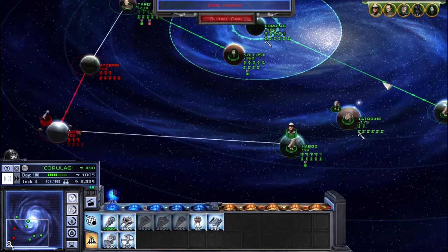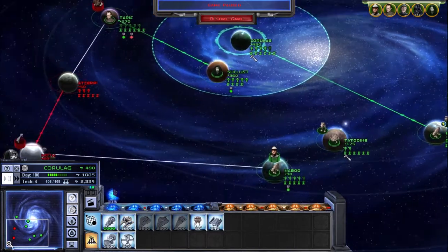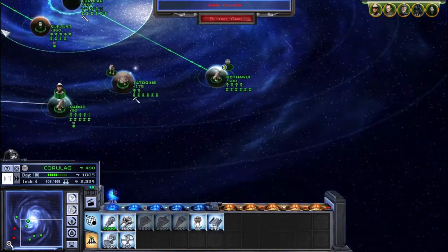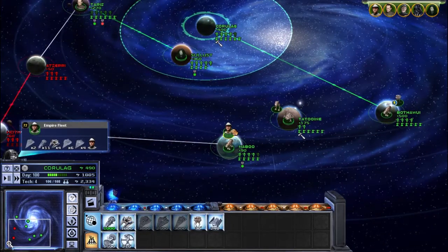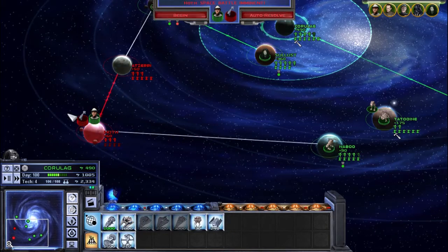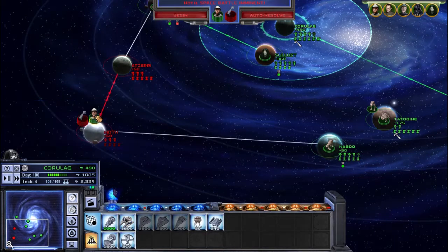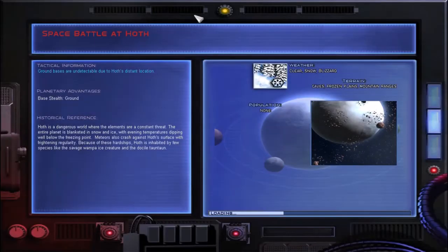Hey guys, welcome back to Star Wars Empire at War. In the last episode we finally took another planet and we're slowly cutting off the rebels. They're down to two planets and we have everything else. It took us like four episodes to do anything, and now we're gonna have a large fleet battle. Hopefully not too many casualties — knowing me, we're about to lose everything. Let's just hope they don't have an ion cannon.